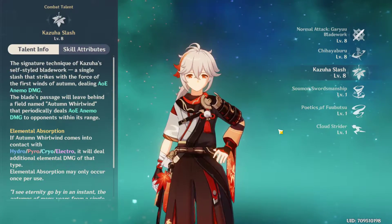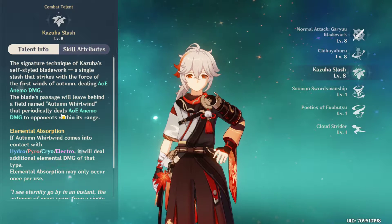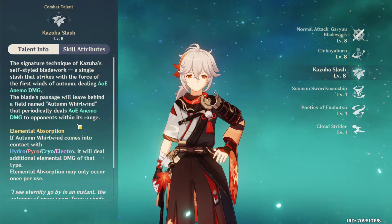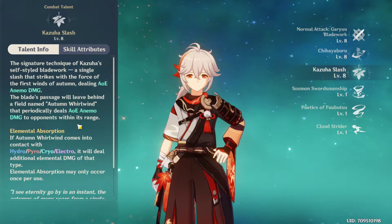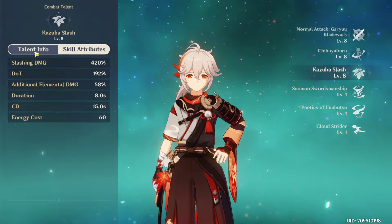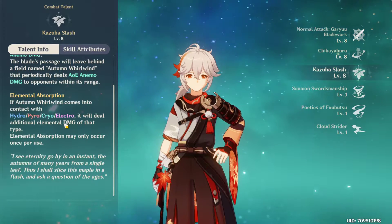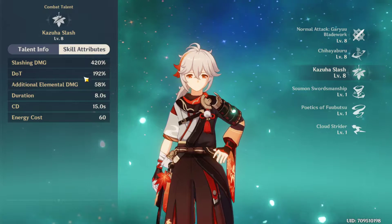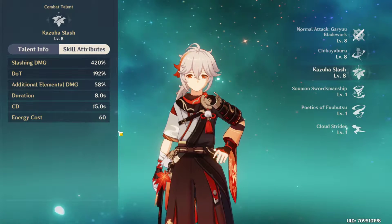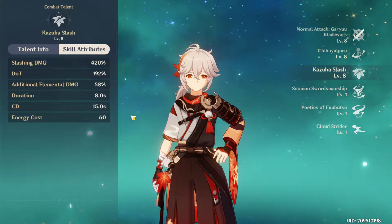Moving on to the burst, it's called Kazuha Slash. It does a single slash dealing AoE Anemo damage, then creates an Autumn Whirlwind field that periodically deals AoE Anemo damage — four times over eight seconds. Like Sucrose or Venti's burst, it can absorb different elements and do additional elemental damage. Importantly, this burst only costs 60 energy rather than 80, so you can use it quite often.